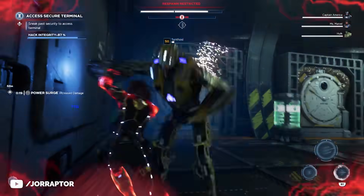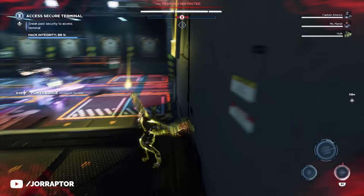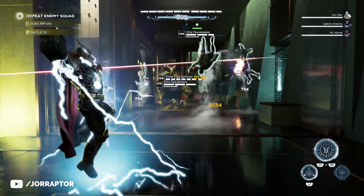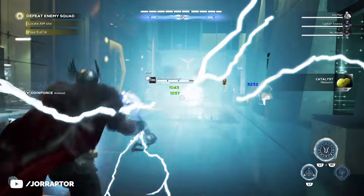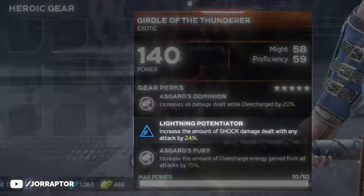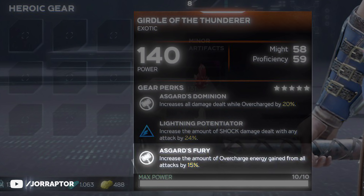People also found some Thor exotics — like DarkSideRage on Reddit, who got a belt that increases all damage while overcharged, so when the bar on your health bar is full, something that can also trigger Odin Force when you have the right skill active. So then you immediately do shock damage, your shock damage is also increased with this piece of gear, and you also get an increase to that overcharge bar with all attacks. A pretty nice combination.